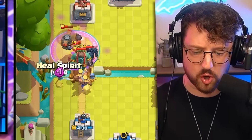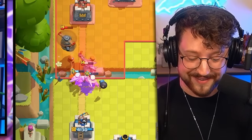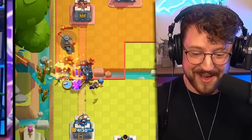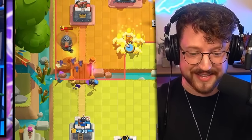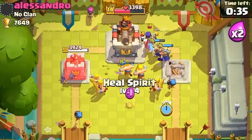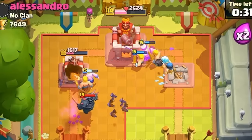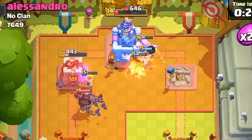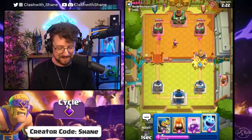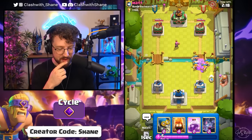Also defending the right tower against a potential goblin giant. The evil barbarians devour the goblin giant and the Pekka — the Pekka did not stand a chance! Going more barbarians in the middle, heal spirit right side, ice spirit as well. We overpower the witch and have three barbarians going right lane into the king tower. Giant meet my barbarians!